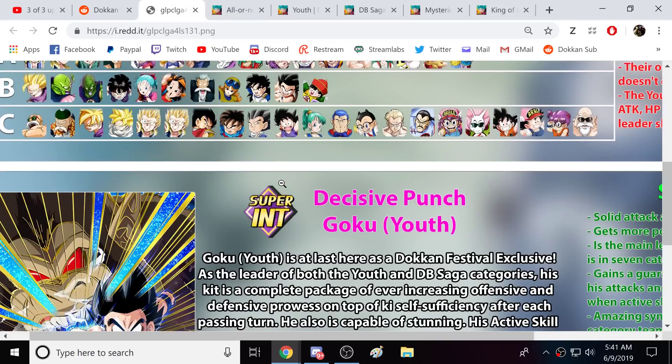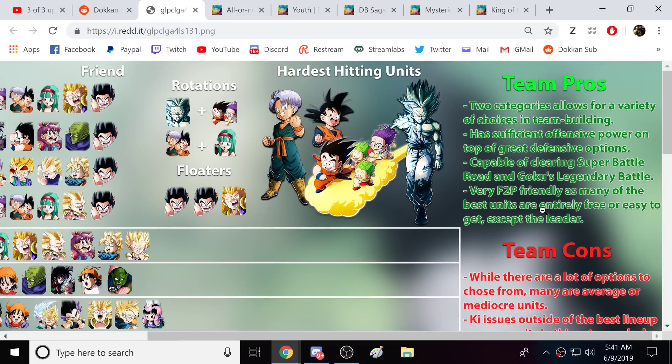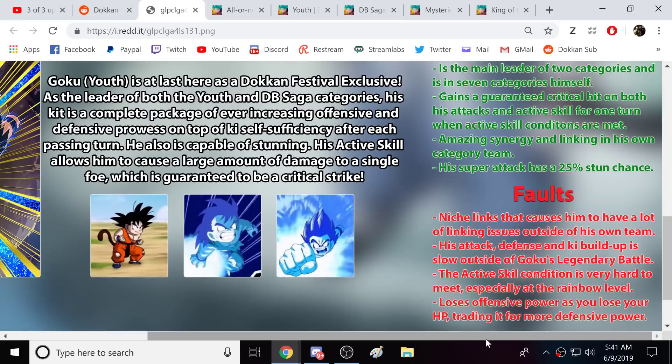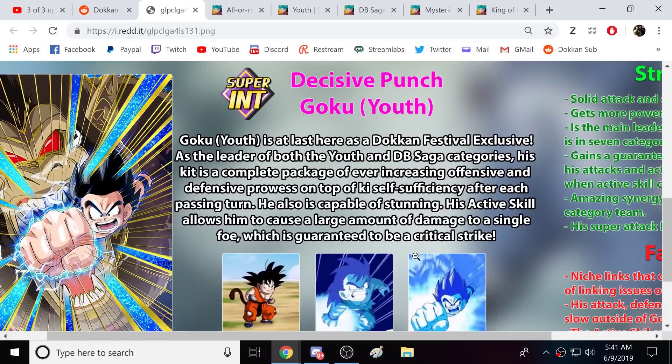We have the whole tier list here. He also wrote down some pros and cons. Goku's that last year is a Dokkan Festival exclusive, leader of both Youth and Dragon Ball Saga categories — complete kit, ever-increasing offensive and defensive prowess on top of ki self-sufficiency. Yep, all true. Very, very good unit.